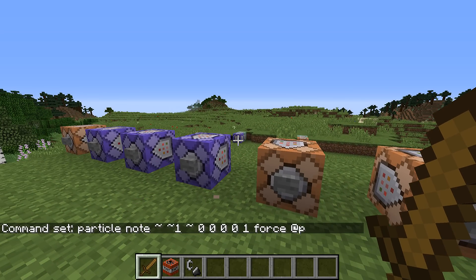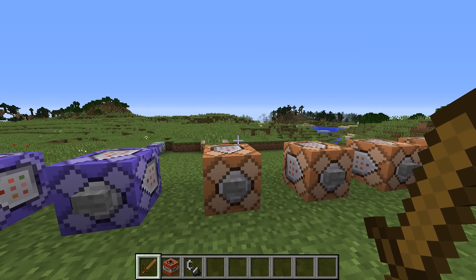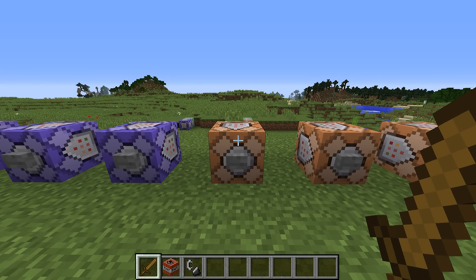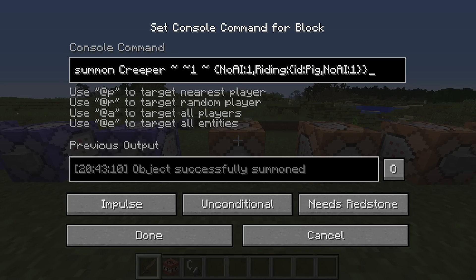The rest of this video we're going to spend going through the changes to NBT data. There's quite a bunch of that, and all of it is going to have to be updated if you want your commands to work in Minecraft 1.9. All of these changes have a path for being upgraded, but if you're upgrading a map this is probably what you'll end up spending the most time on. Let's go through the general tags first that apply to all entities.